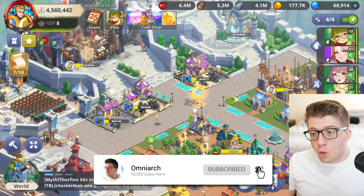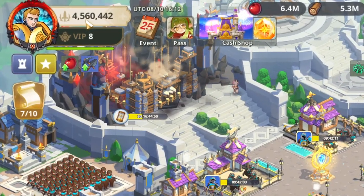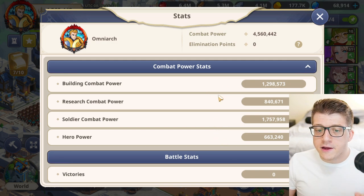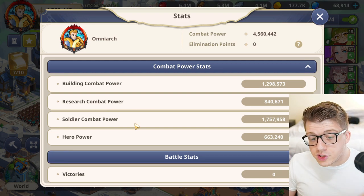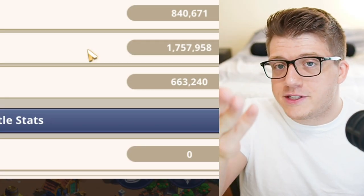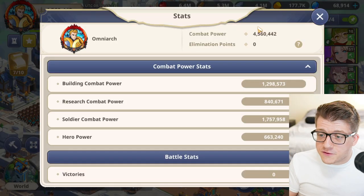The first thing we have to talk about is what is your player power and where does it actually come from. In the top left corner I have 4.5 million power right now. If you click on your player power, it's broken down into four segments: building combat power, research combat power, soldier combat power, and hero power. A majority of my power comes from building, research, and heroes, but the single largest category is soldier combat power.